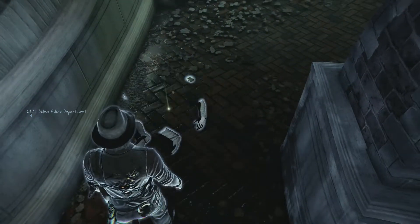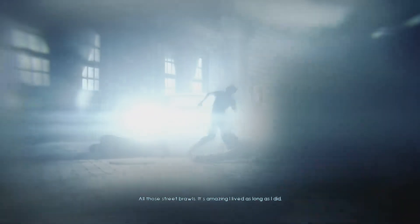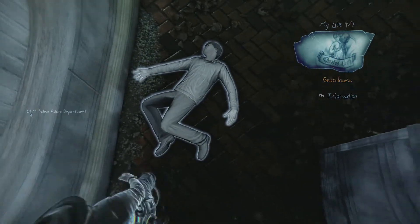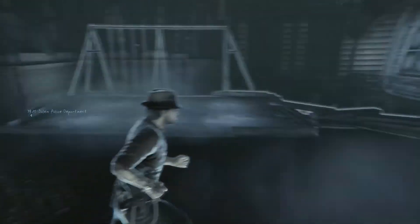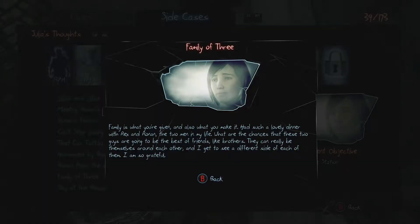Oh shit, what the hell is this? A review of my life — oh, those street brawls. It's amazing I lived as long as I did. So that's him on the ground several years ago. Another letter — family of three. 'Family is what you're given and also what you make it. Had such a lovely dinner with Rex and Ronin — two men in my life. What are the chances these two guys are going to be the best of friends, like brothers? I am so grateful.'